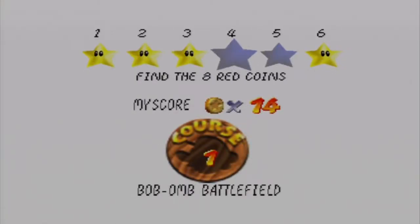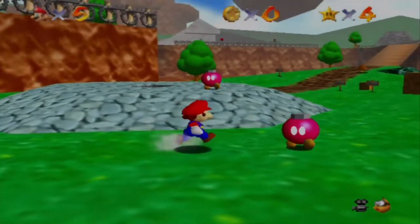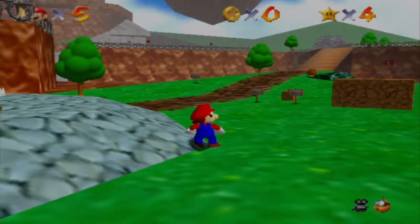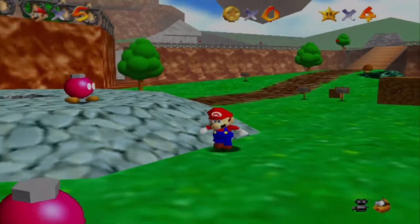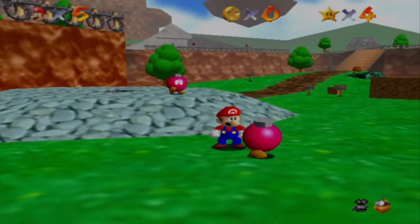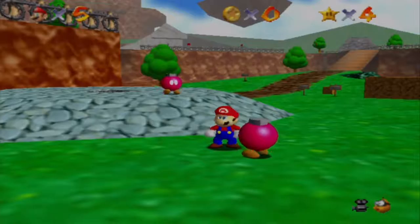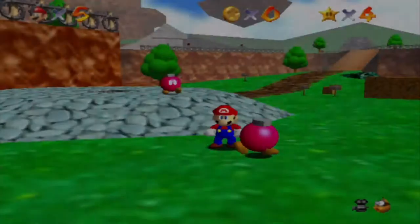Mario wins this star as the next star after this, number five — the Wing Cap. I want to get the Wing Cap for that. But here's the thing with finding the Ava Coins — I kind of want to do that when I'm doing 120 stars too. I don't want to collect the Ava Coins twice; it's just not logical. I think I'll come back for these last two stars.